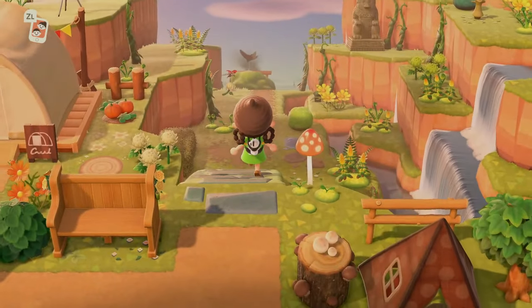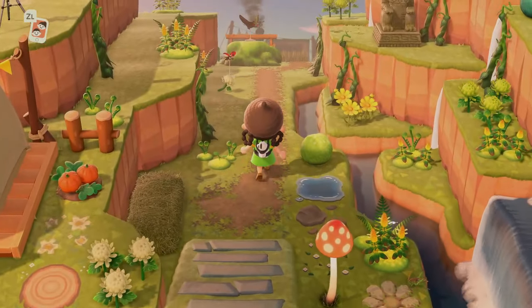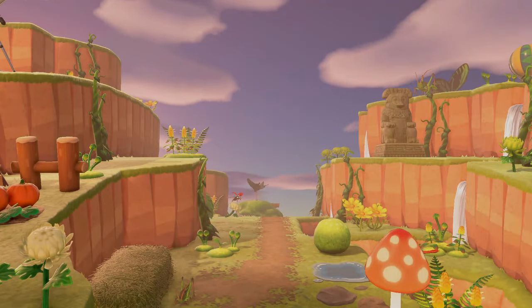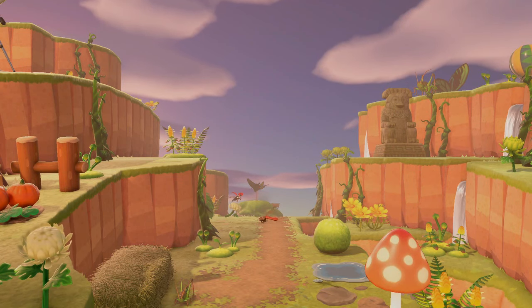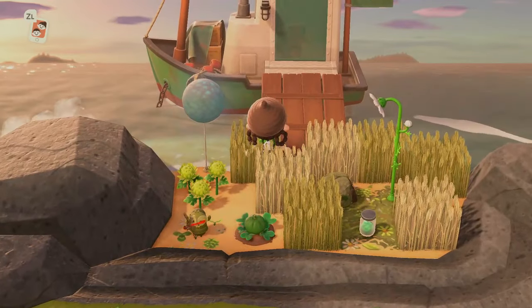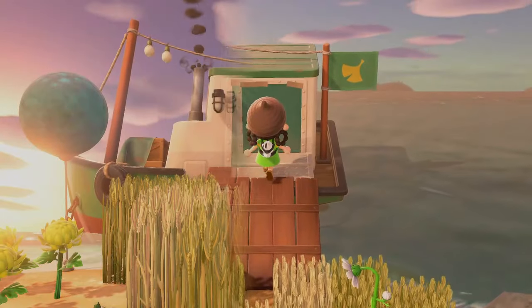I'm just going to quickly show you this since the character is down there anyway — this is finally complete. It was basically done before but now all the details are added so it's looking really cute down there. I love all the wheat fields — I love that you can walk through those, it's so adorable.